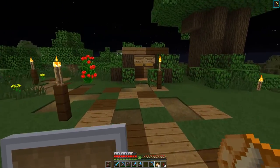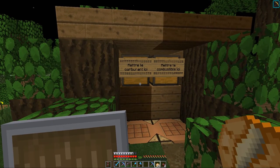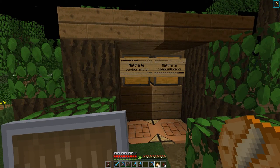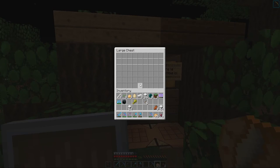On va aller à gauche après, mais d'abord à droite. Ici nous avons les fours. On va mettre le carburant ici, on va mettre le combustible ici. Alors, combustible c'est ce qu'on brûle, et carburant c'est ce qui alimente. Enfin du coup, là on met le charcoal et là on met ce qu'on veut cuire.